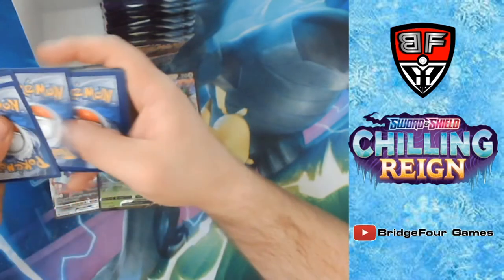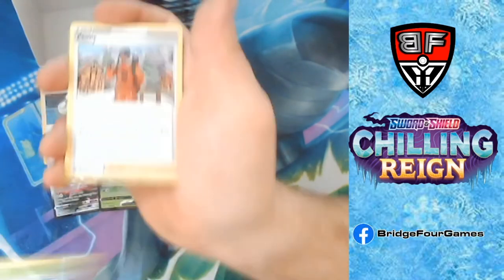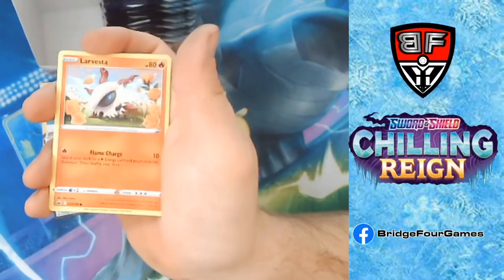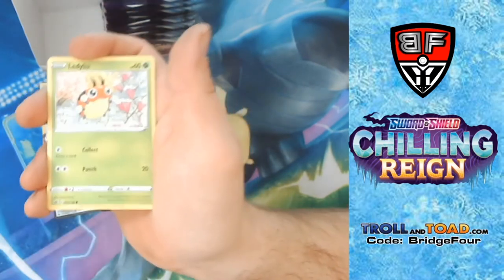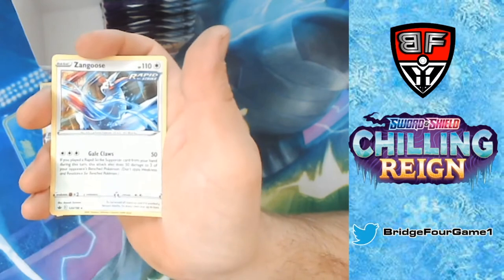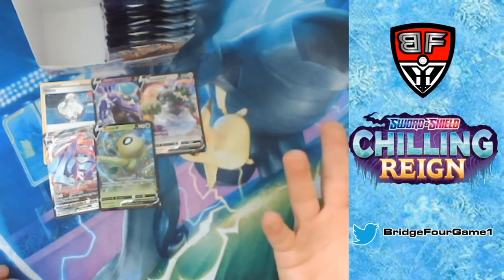Last pack: Peony, Galarian Chestplate, Castform, Larvesta, Sobble, Ladyba, Skwovet, Reverse Holo Dynatree Hill, and Zangoose. So that's what I got out of the first half of the box: Melanie, Shadow Rider Calyrex V, Tornadus V, Celebi V, and Metagross VMAX. Hopefully we can hit something extraordinary in this second half — that would be fantastic.